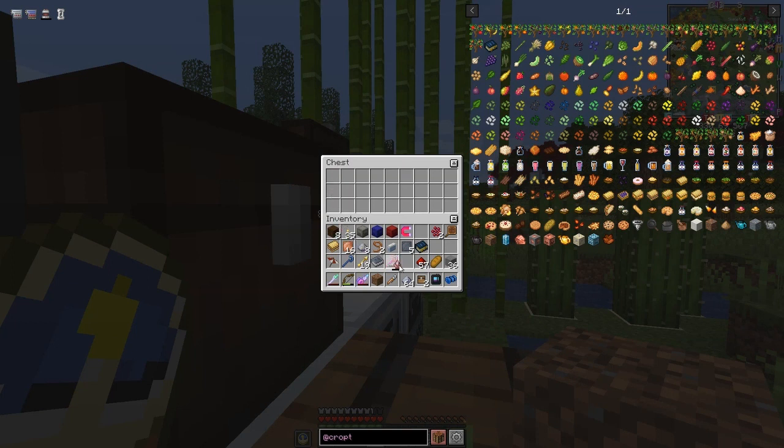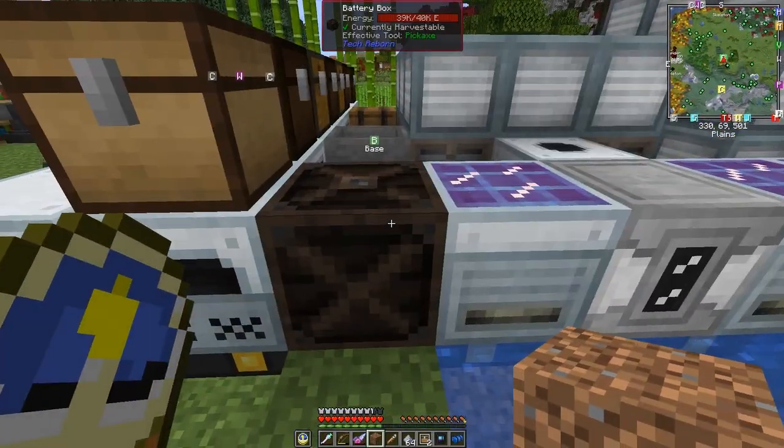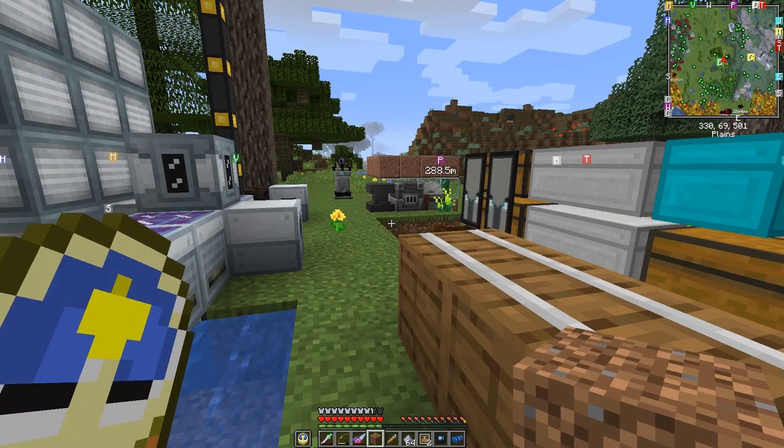We have this energy crystal — let's take that out of here. That's basically everything done, and the jetpack should now be charged up. Let me tidy my inventory and I'll be back in a second.